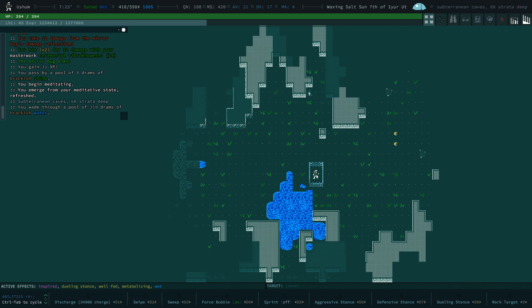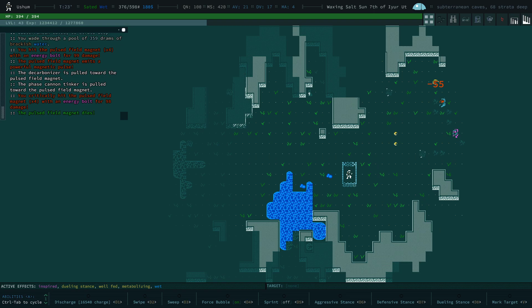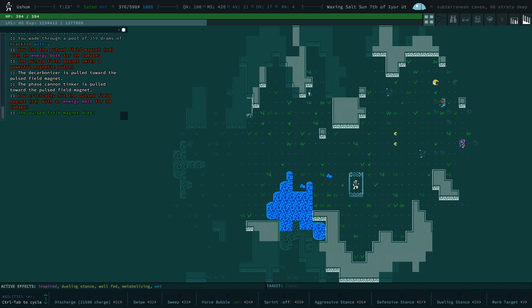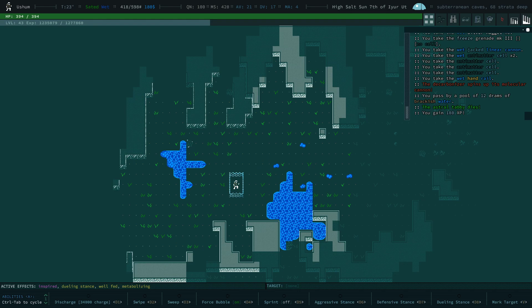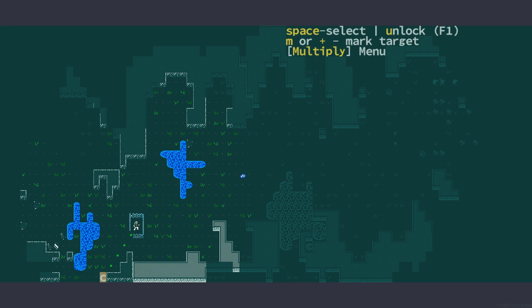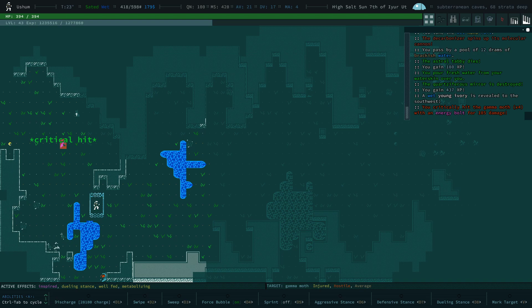Force bubble on, next map. There's another magnet — I don't want to lose my stuff, so we're just going to destroy that. My stuff is on the floor again. Put all of this stuff back up and keep exploring. This is just essentially how it goes in the deep underground — I'm just going to see how deep I can go. Let's destroy the mirror. Gamma moth — kill the gamma moth.